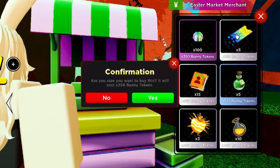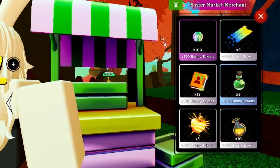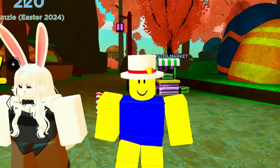Looking at the Easter market: top left is the gummies, top right is illusion tickets. The passive lucky potion is on the right side - it's the first thing you buy, 575 tokens. It doesn't have any icon and doesn't actually tell you what it is, but that's the passive lucky potion that's going to help you get those divine and secret passives.